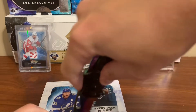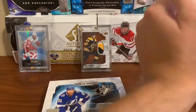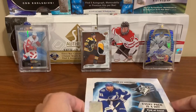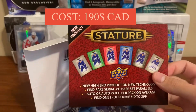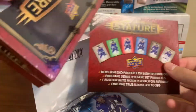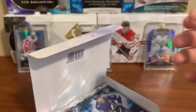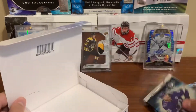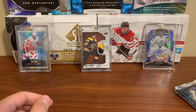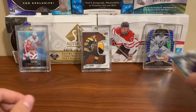Anyway, trying to open this tab here — not cut my finger off — there we go. Alright, SPX, four packs. I got another box of this to open too. Great product, love that product. Let's take the packs out. My number one goal is to not get the auto in the first pack, so let's start top left.